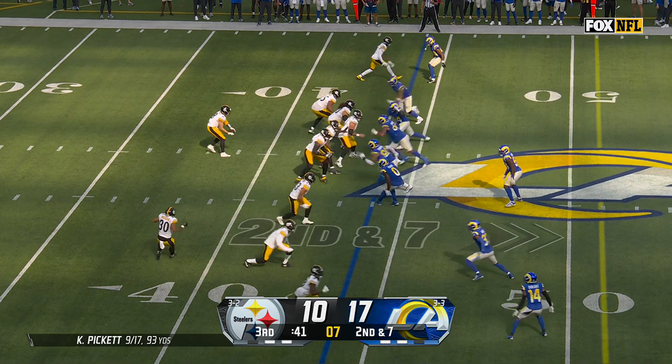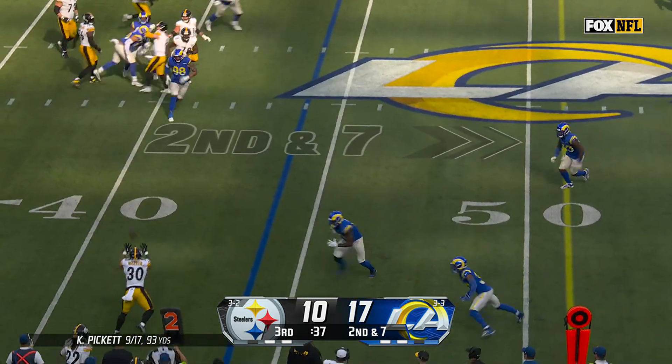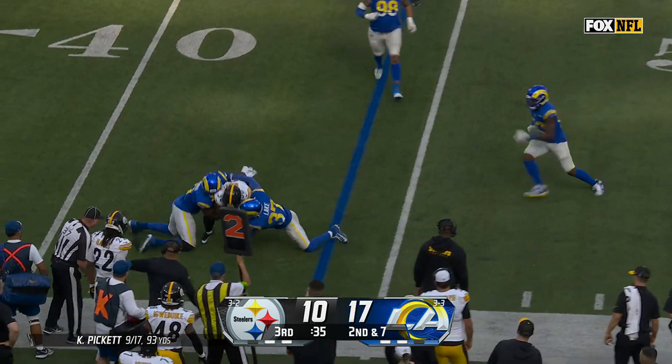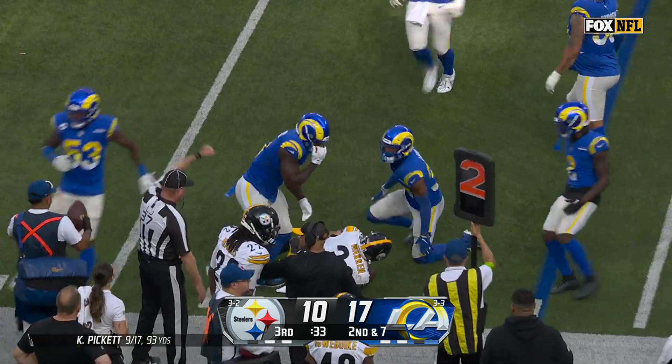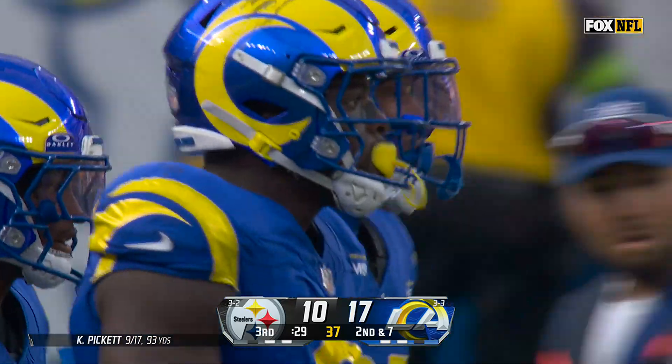And here he comes in motion. Pickett fakes, Pickett steps up, finds Warren with multiple defenders around him. It's going to be a loss. Byron Young was right there waiting along with Quinton Lake.